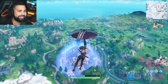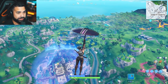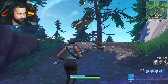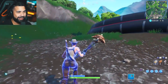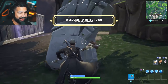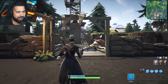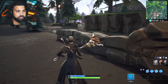Here we are spawning into the map and we get a first look at the brand new rift zone. It is a massive barrier — the rift is still above it, which is really interesting. Entering Tilted Town — you cannot break anything and you cannot build, you literally can't build in here. It even looks different; the colors are a little more toned down. It says right there: no building and no harvesting, pretty much the same thing we saw in the trailer.